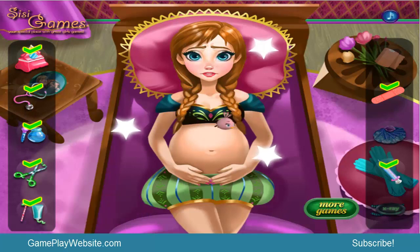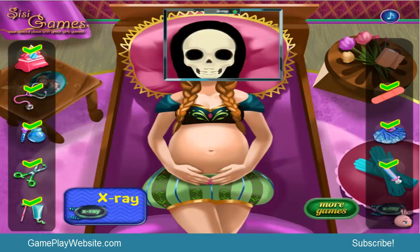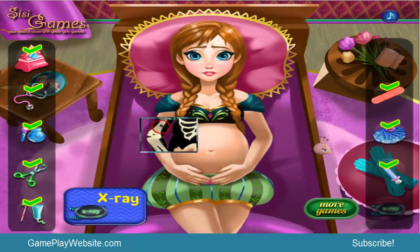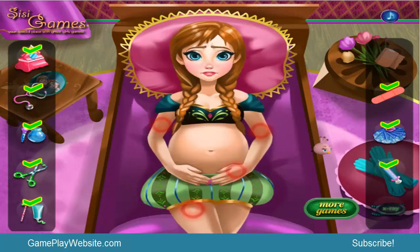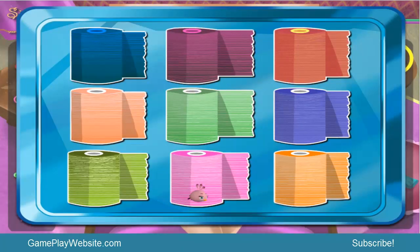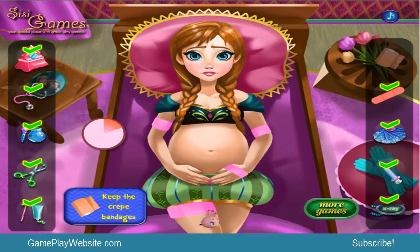Are you okay? Yes, I am. Now we do an X-ray to check if there are any fractures in her bones. As you can see there are so many fractures, but you will be just okay. Now we keep the bandages on her body — we just roll up some bandages here. We take some rolls, using the pink color again, and apply them to all these places.